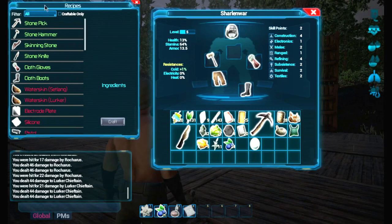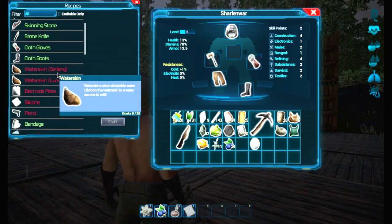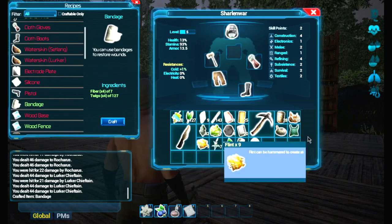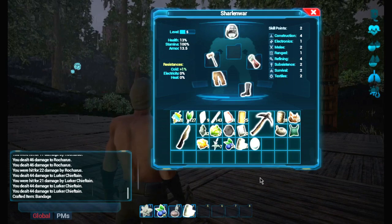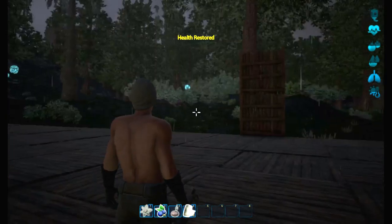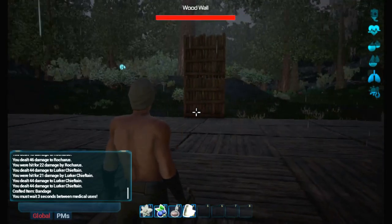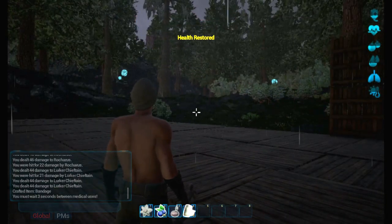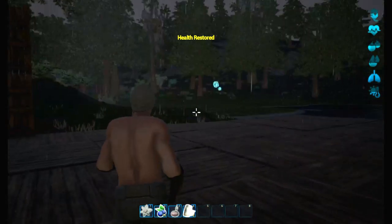Bandage — can I craft it? Look at that, it makes five bandages. That's cool. So now do I just use this? Oh yeah, look at that. You have to wait three seconds — you can't use it right away after each other. Bandages are pretty primitive but they do the trick.